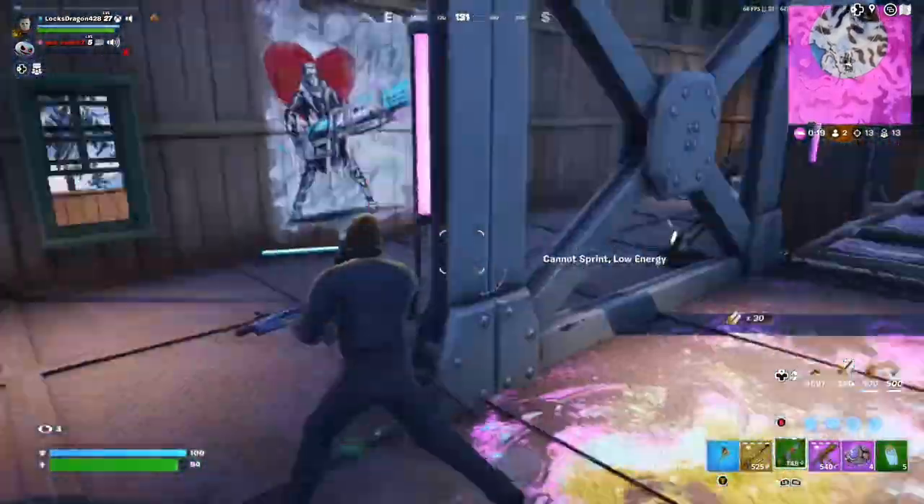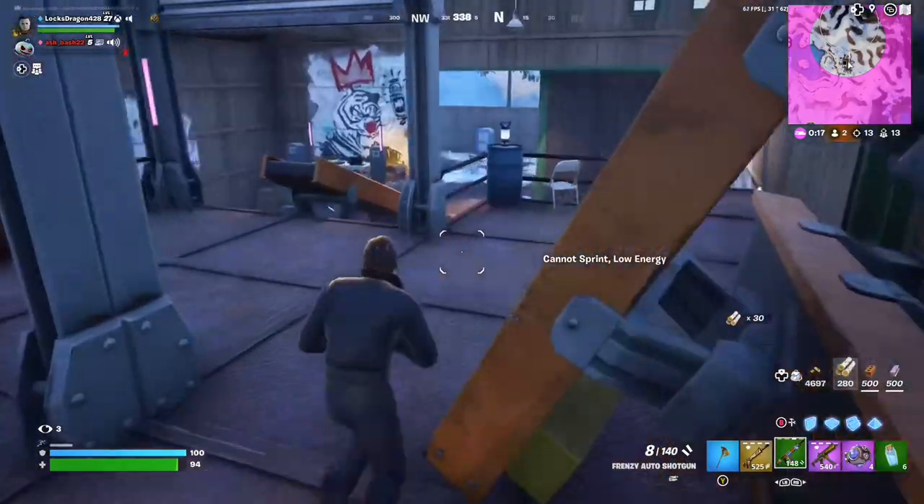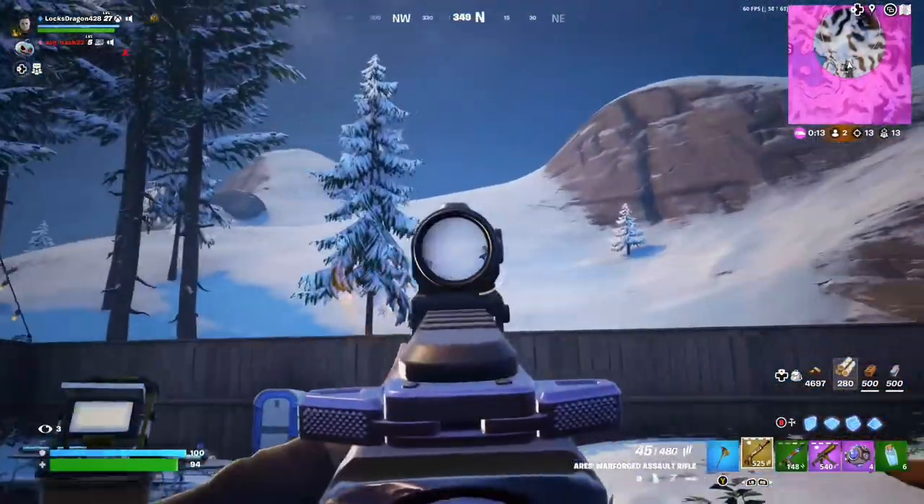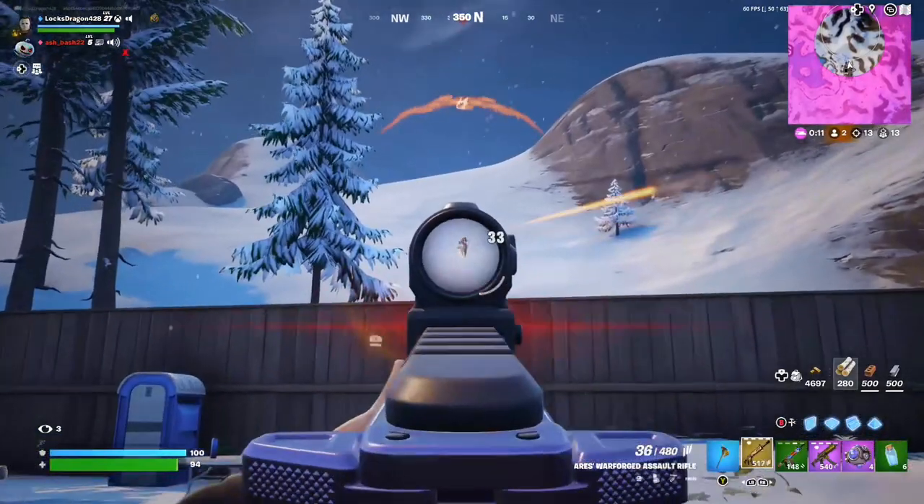Next up, the second biggest, which is the Off-Roader. It can first of all take several different people, so you can drive your friends around in it. And there is a bit of room on the roof for customization, like chests and beds and stuff like that, so you can carry all your stuff around with you all at once.